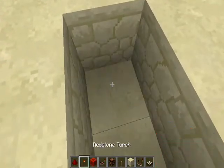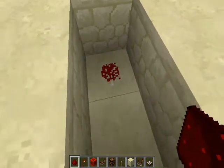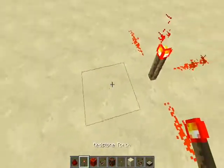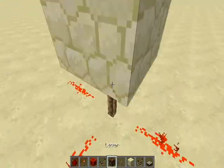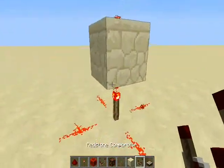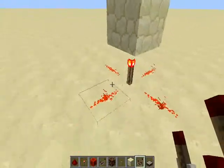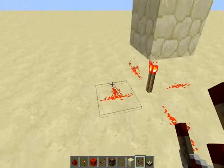If I take Redstone wire and put it right here, the wire still doesn't turn on because the torch isn't powering down here — it's powering right here. It can power blocks directly above it. If I put Redstone dust on top of that block, the dust turns on because that block is being powered, which is making the dust turn on. The torch is making this air block be powered, so the dust turns on.